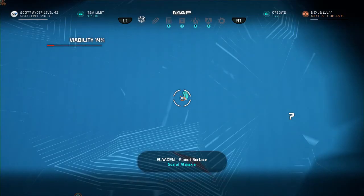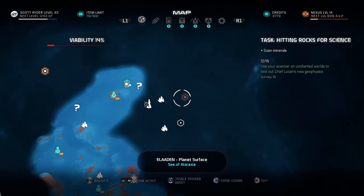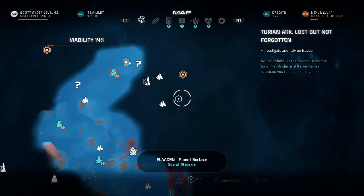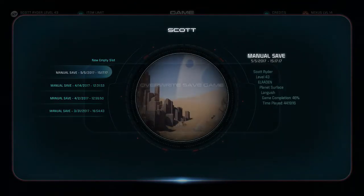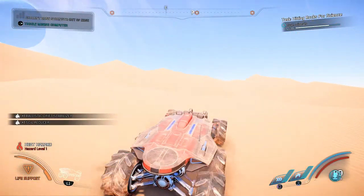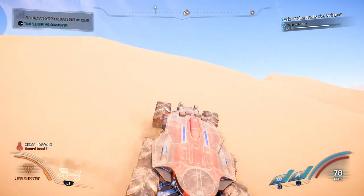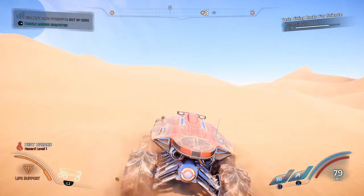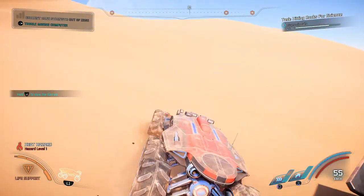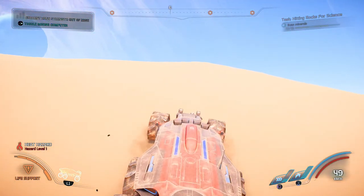There's a big question mark we don't really want to mess with. There's a rock for science this way and then there's the Turian Arc lead — we'll do it in that order. We're going to save because I don't like the look of that big worm. We're headed right where it was, so a little bit scared. The Architect battle was really difficult and this worm thing looks pretty bad too.